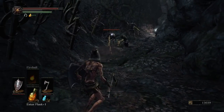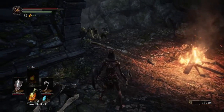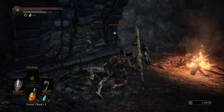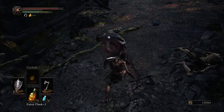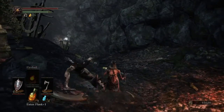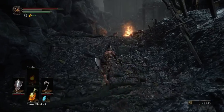All right, all three of them. There's fire behind me, I should be careful. One, two, three. One, two — ends with a backstab. Get the loot: a Titanite Shard, and we get one more. Very nice.